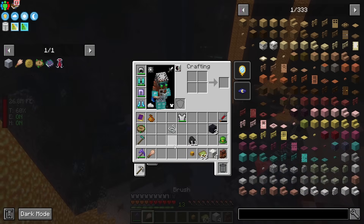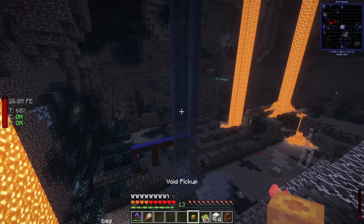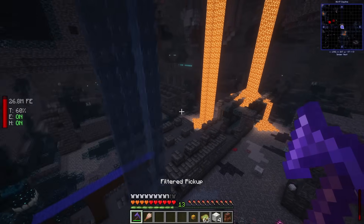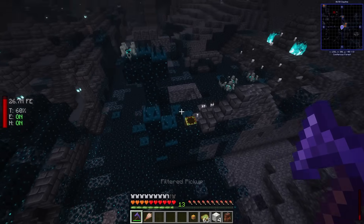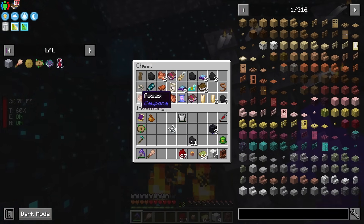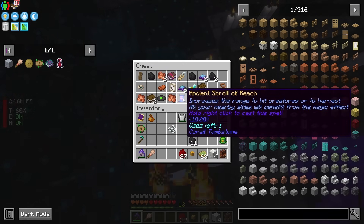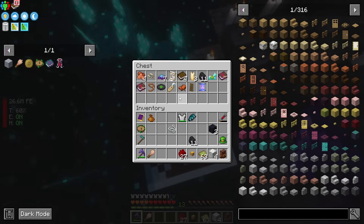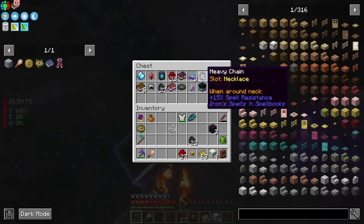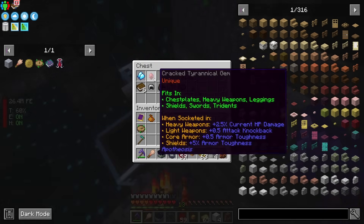I grab the brush and make sure we have it. I also upgraded my Dank so it can filter more items — hit O to change settings and make sure it's on filter-pickup so whatever's filtered gets picked up. I have night vision on as well. I'm not even going to worry about the sculk sensors — I'm just going to let it happen and make noise.